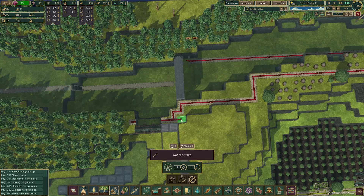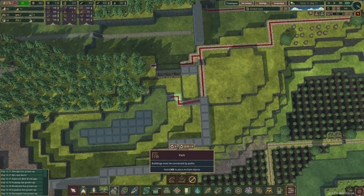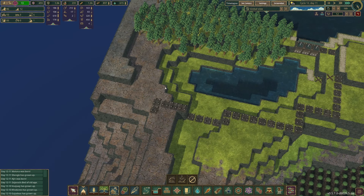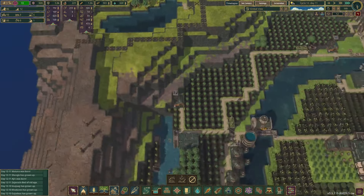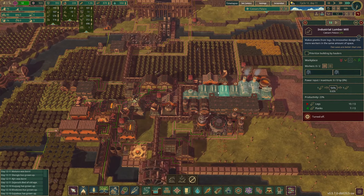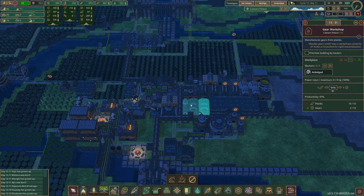My thought process is if we fill this in with levees we don't have to worry about blowing everything up or using as much dynamite, because we have plenty of logs. Speaking of that, I'm gonna go ahead and pause some of these lumber mills because we have about 600 planks and that's more than enough at this point.